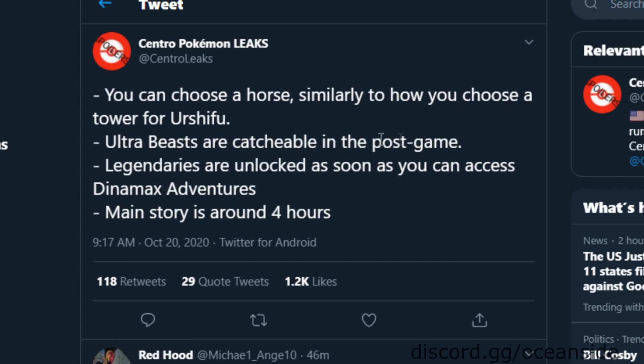They say Ultra Beasts are catchable in the post-game. We already knew that these were leaked from the Pokedex leak, but you do have to beat the post-game and the Crown Tundra post-game it seems. Legendaries are unlocked as soon as you can access Dynamax Adventures, which are pretty much where you do a couple raids with rental Pokemon and then face a Legendary Pokemon at the end.